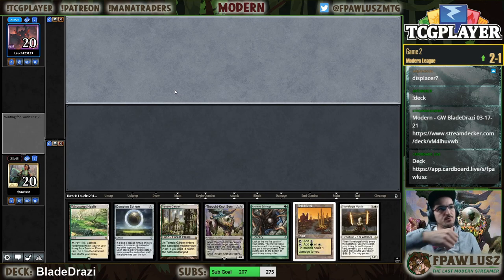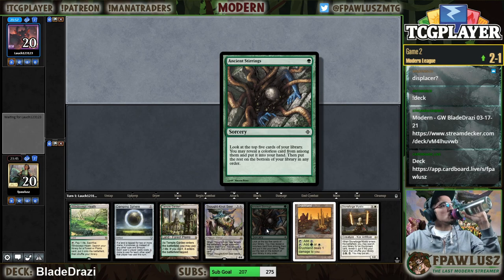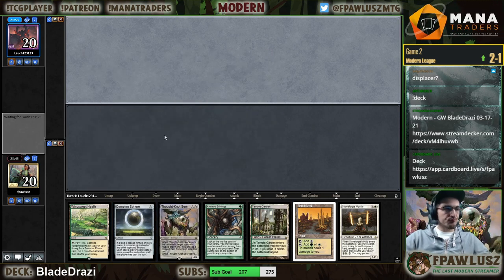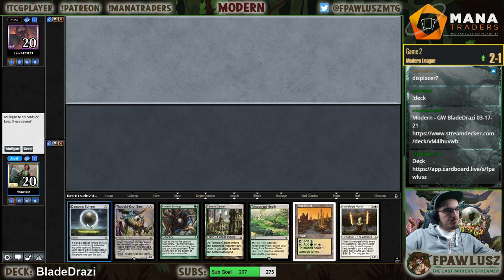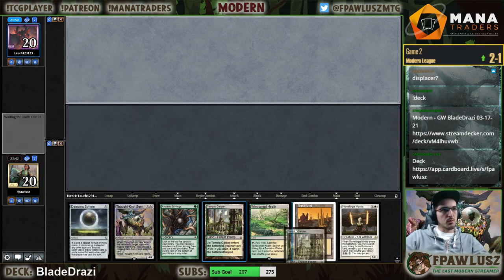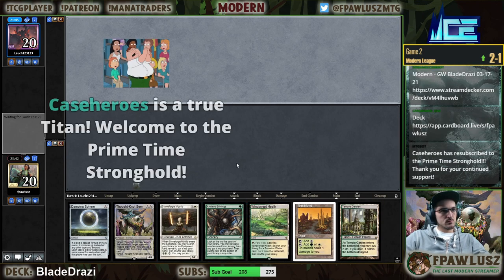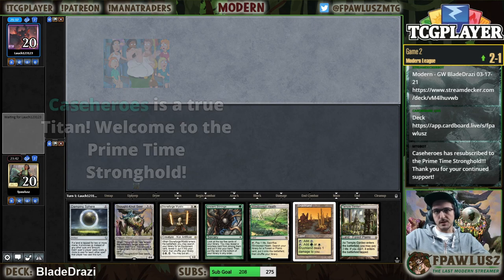What do we got here? We get to experience the beautiful combo that is Damping Sphere plus Eldrazi Temple. Okay — Case Heroes, thank you for the 21 months, that's many months.